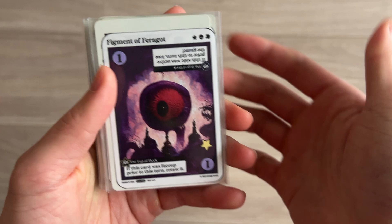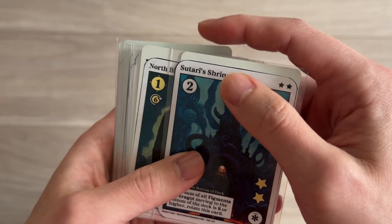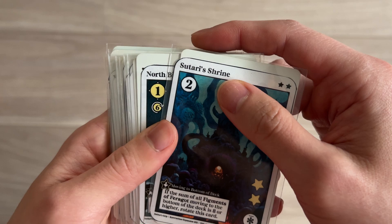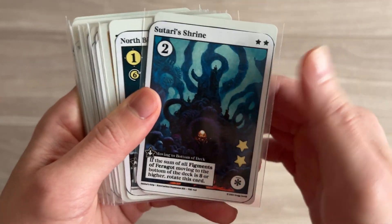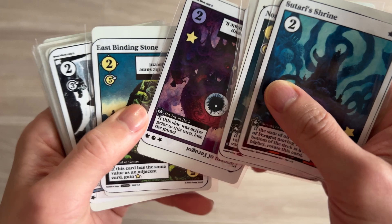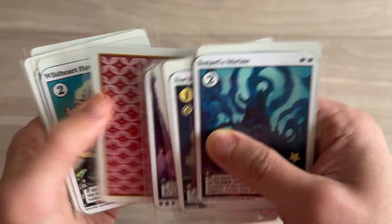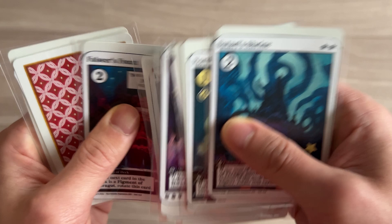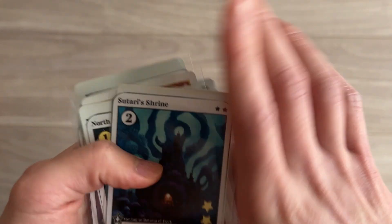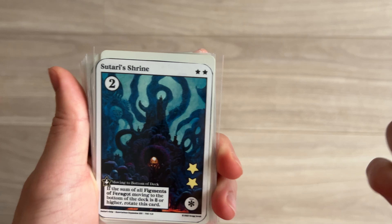Figment of Faragat. If we do one, it goes right here. If the sum of all Figments of Faragat moving to the bottom of the deck is eight or higher, rotate this card. We have a two, we have a three, which is a five, and we have six. I can't rotate this - this is a really good one because if I rotate it, that's two points right there.